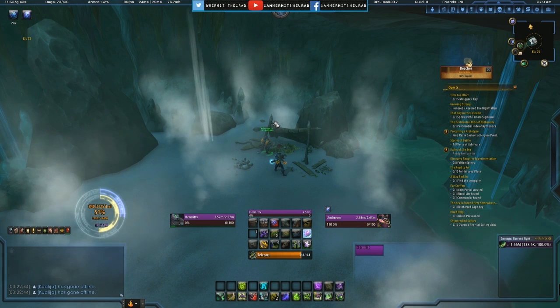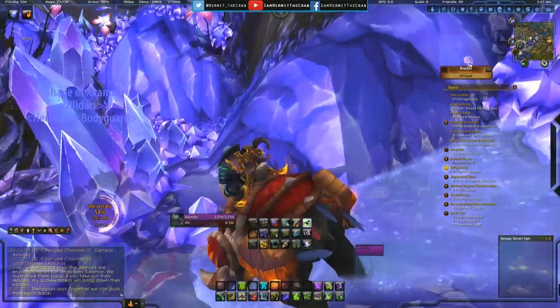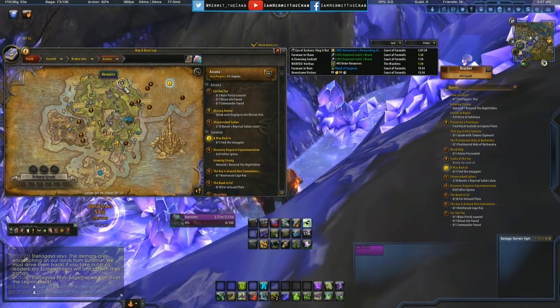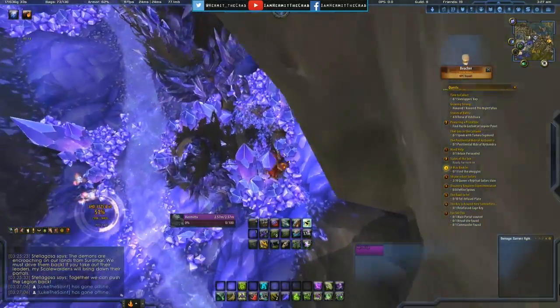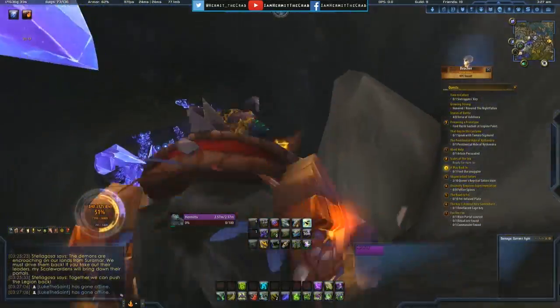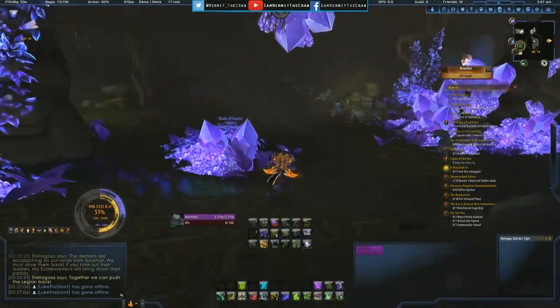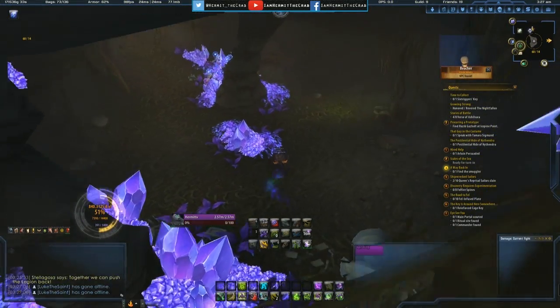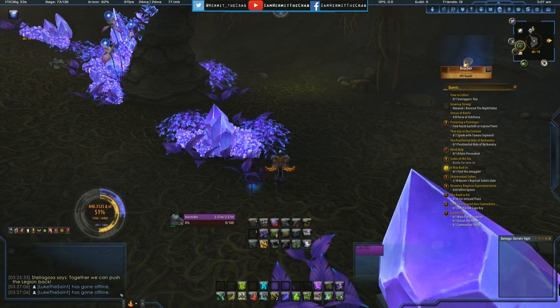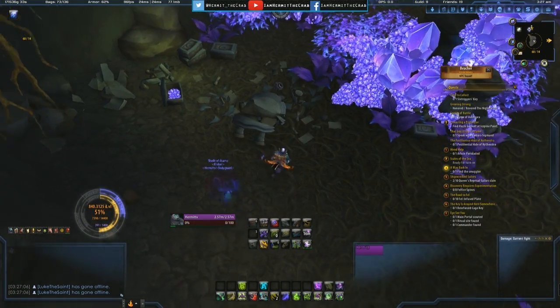Our next stop is back to Azuna, heading to coordinates 5913. As you can see, this is the area you want to be in. You're looking for a crack in the world — I guess it's not so obvious. We fall down into a little cave. This is another place I had difficulty locating the orb, so I actually tabbed out to look at Wowhead.